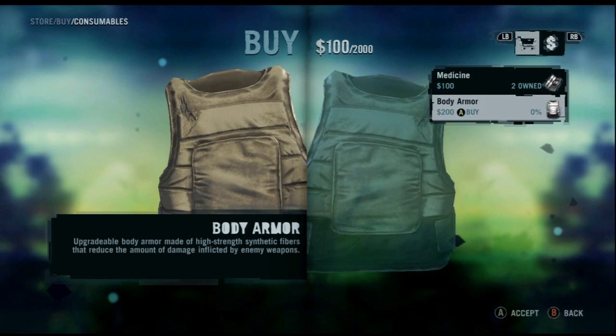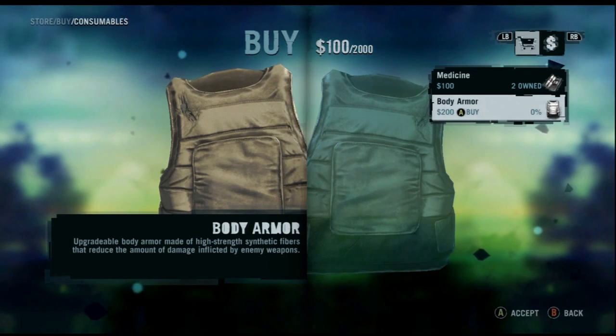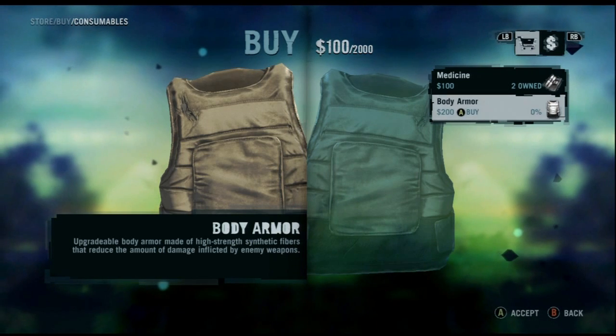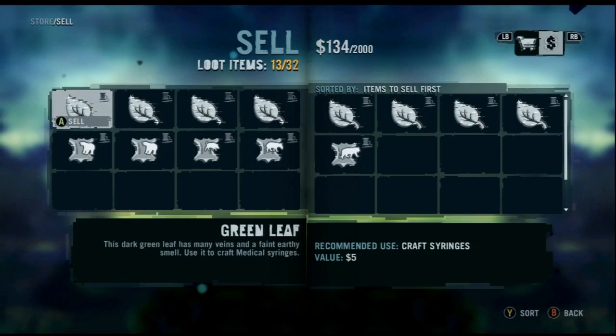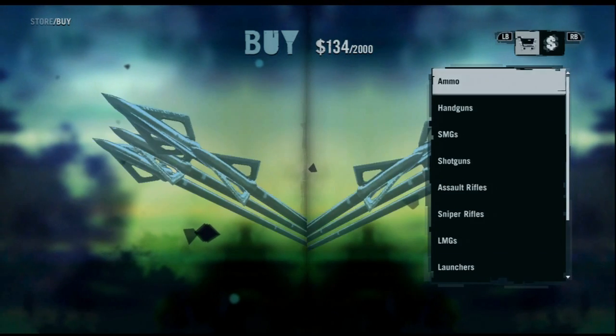Consumables, body armor — upgrade body armor, high strength, reduces damage. $200 — no. Let's sell — $134, ooh cool. So what I did in Far Cry 2, let's see if we have specials like a longbow.